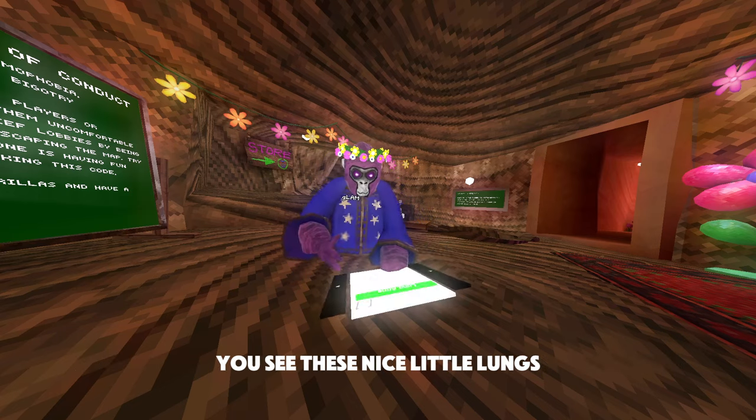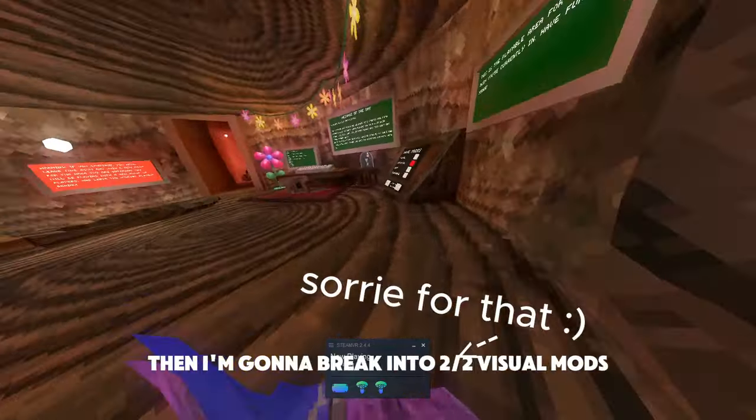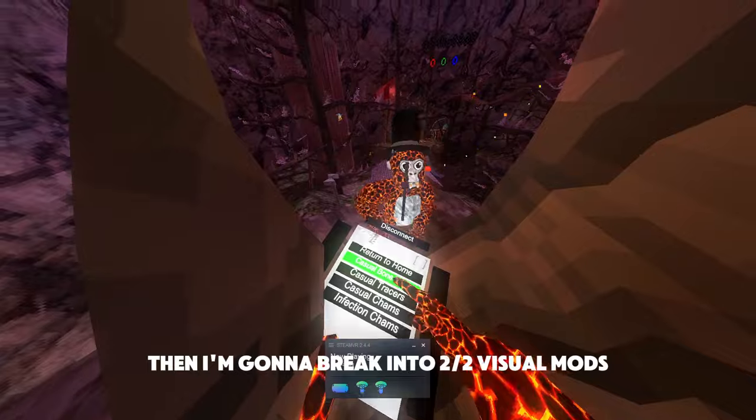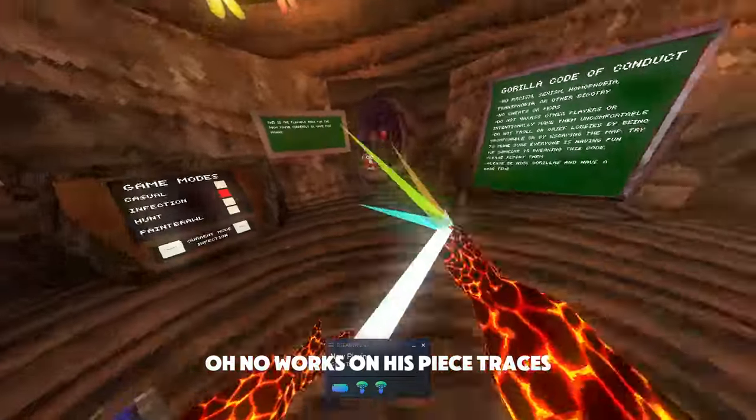Noclip with triggers. Longarms gives you these nice little long arms — I'm gonna keep those. Visual mods — oh, now it works. One use P.